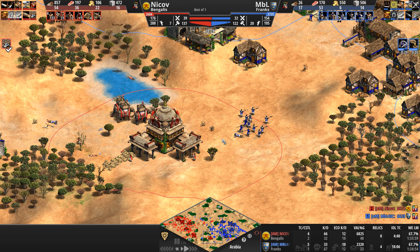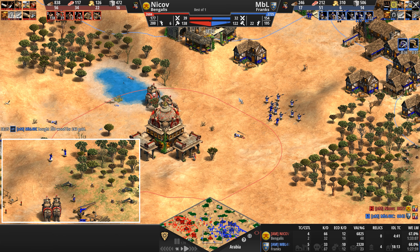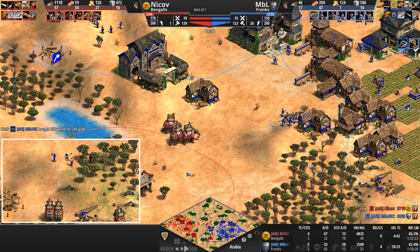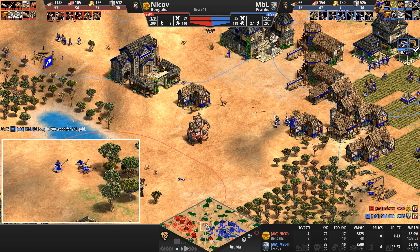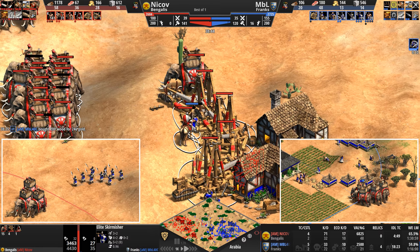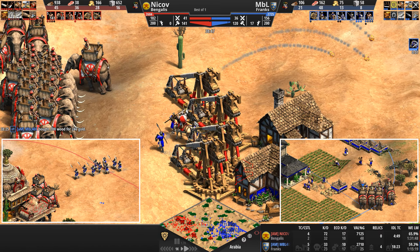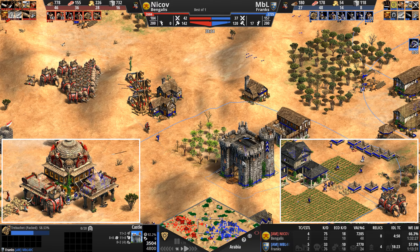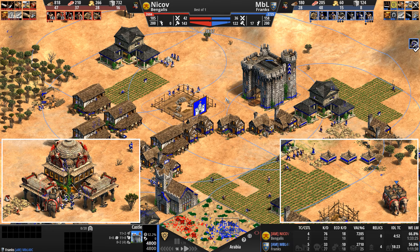This is the same logic I apply to Conquistadors as well — on paper skirmishers do counter them, but on a one-to-one basis you need at least two or three to one. Elephant Archers push our Frank back to the south, Elephant Archers retreating tactically to the north. One random skirmisher amongst the trebs. A third castle is now under attack. Our Frank is rebuilding — building a new one here. He's in Imperial, these castles are now 25% off.